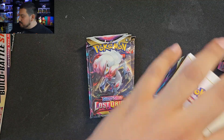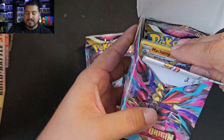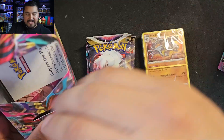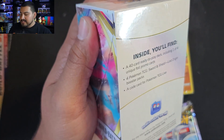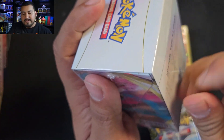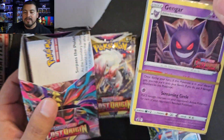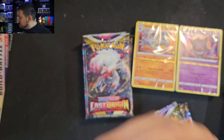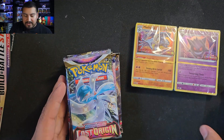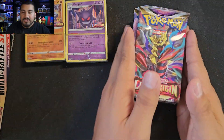We'll see how each box individually does. We'll open up this box first and let the reverse one soak on the other one more — maybe we get something better. We got our two build-and-battle kits and our four loose packs. Let's get these open. Let's see if we get a Gengar or Machamp in here — pulled one of them already. This one is going to be Machamp, nice. And we got our four packs.